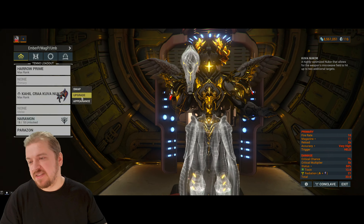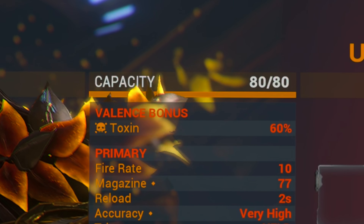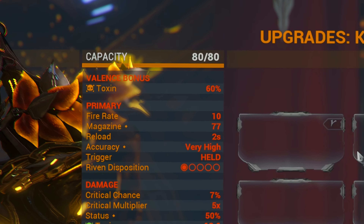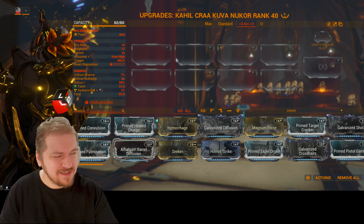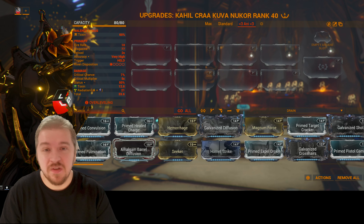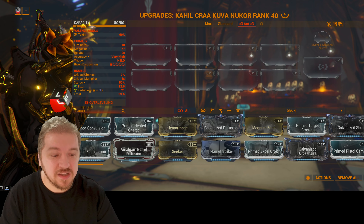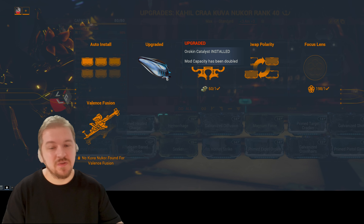Mod capacity is going to be 80 out of 80. Why 80 and not 60? This is a Nemesis weapon — Kuva weapons, Tenet weapons, and the Paracesis can go over 60. You get two additional mod capacity with every Forma you put into it. Factor in the Orokin Catalyst that doubles your mod capacity, and that's how you get to 80.